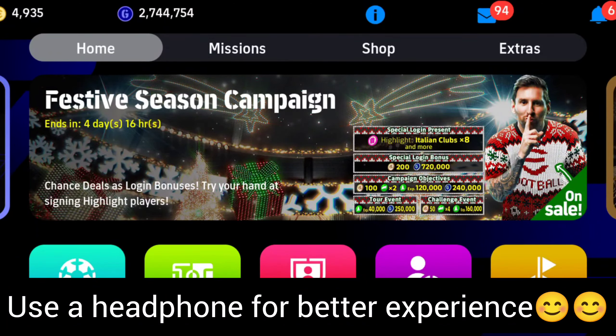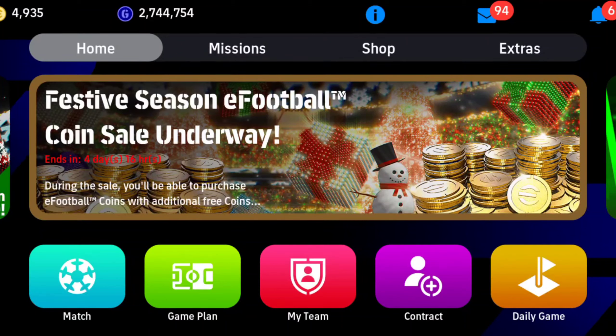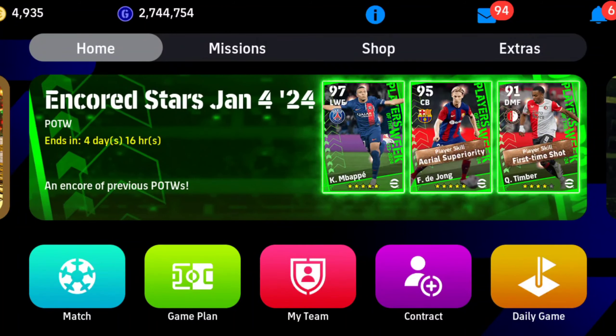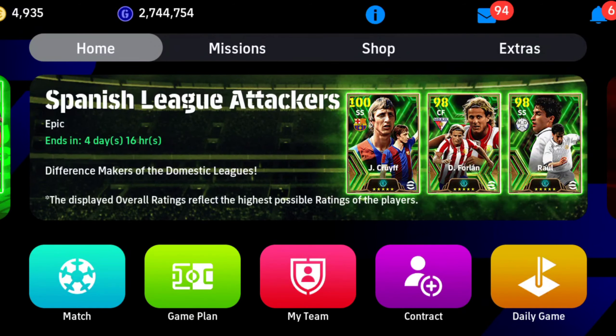Hello guys, welcome to our channel Game On Dude. Today I will be showing you one of the best formations you can use in eFootball Mobile 2024 that I have been using for my division push, and it helped me a lot. If you can use this formation in the right way with the right set of players, it would be very difficult for your opponents to beat you. This formation is none other than the 4-1-3-2. Please watch the video in full and don't skip any part, otherwise you may miss the bonus tips I'll be giving in between.